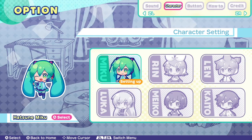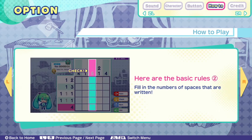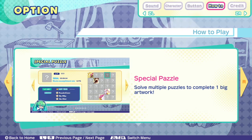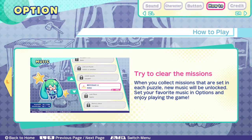I guess I'll go ahead with Miku. So basically — yes, this is what you do. The basic rules are: use the numbers on top and left to fill the spots. Fill in the number of spaces that are written. If there are more than two numbers, you will need to skip at least one space in between. Stage is cleared once you finish — fill in all the suggested places. When you clear the stage, hidden artwork will be unlocked. Solve multiple puzzles to complete one big artwork. When you collect missions set in each puzzle, new music will be unlocked. Set your favorite music in options and enjoy playing the game.